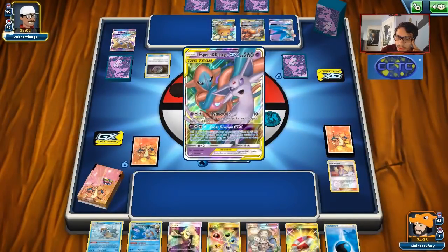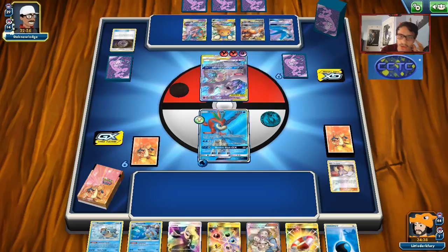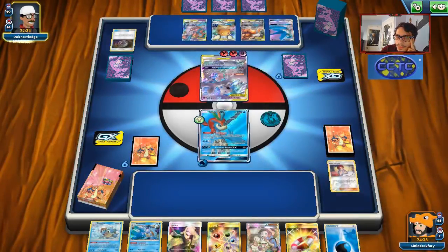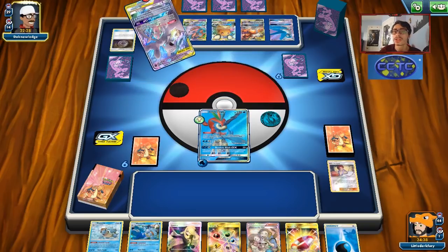They can't damage me here. The Espeon Deoxys is a little annoying but we're going to get two Squirtles, so at the very least they can only Cross Division one of them. They have three cards in hand so they might not even have a Welder to go Double Blaze next turn and knock me out — we should live here. They could Clear Vision me. They're going to Star Search, which does actually help them a bit to get that Double Blaze, but this is fine.